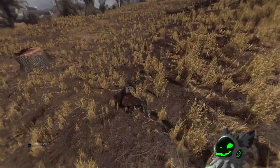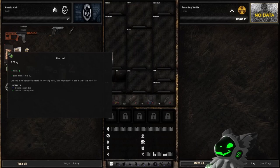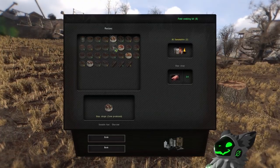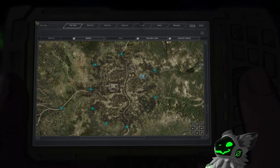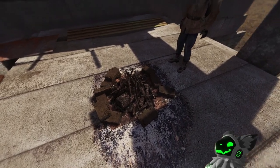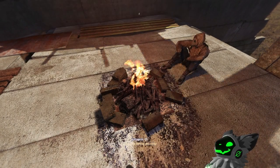Charcoal can be found on most low-tier stalkers such as loners or bandits. It is completely useless — it is meant to be used with a field cooking kit in order to cook mutant meats instead of having to be near a campfire, but this is a pointless requirement as campfires can be found almost anywhere in Stalker, with most of them already being lit, and if not, it only costs one match to light one. Not only is charcoal useless, but it is actually a hindrance.